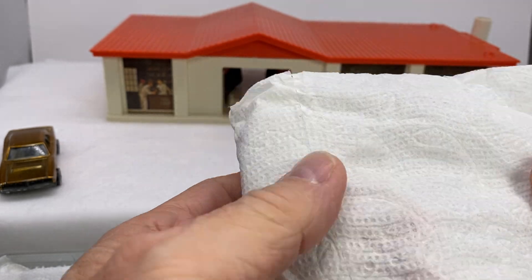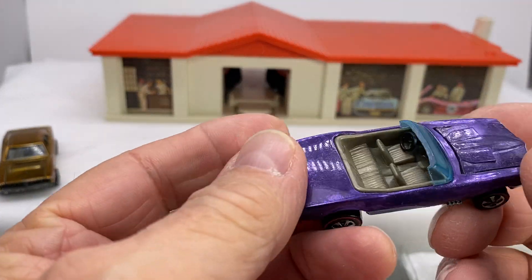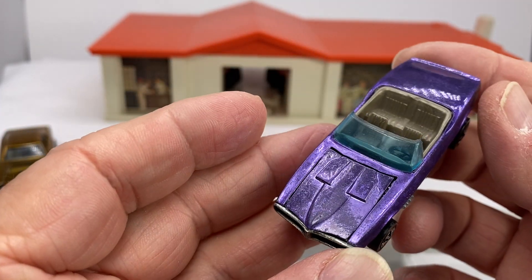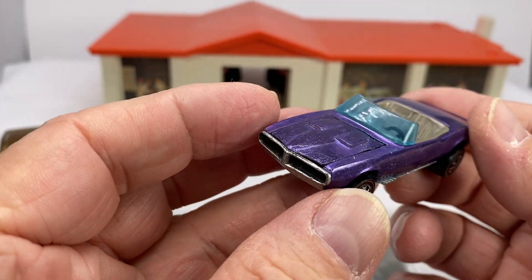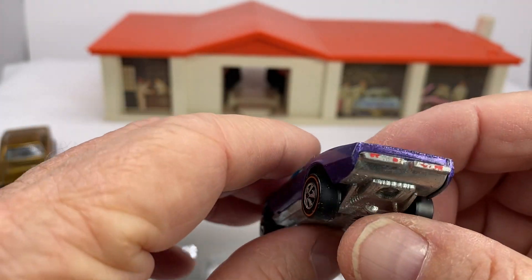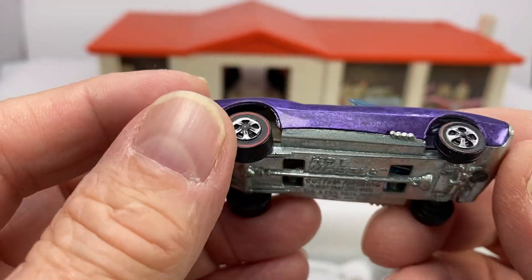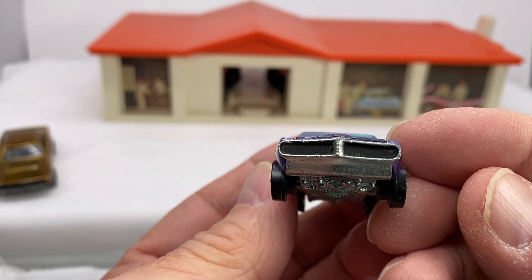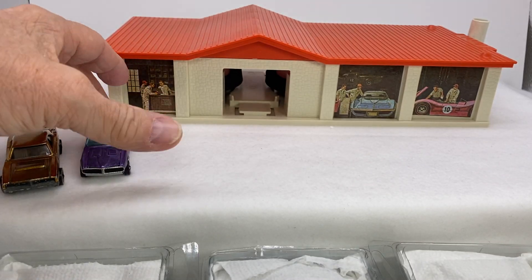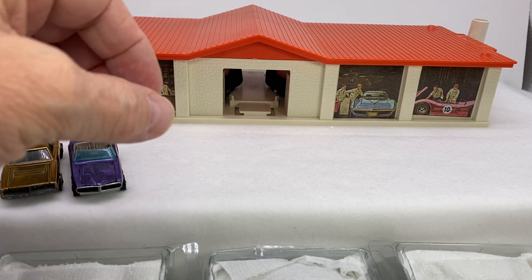Next up, let's look at the purple Custom Firebird. Hong Kong. Beautiful color. Do you love purple? 67 base. Nice grille. That's a nice car — beautiful. So there's a 69, a 68.